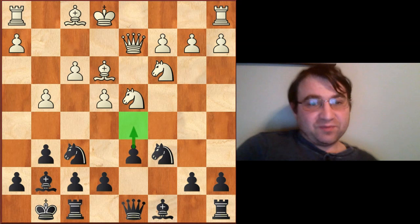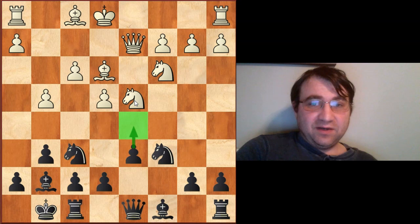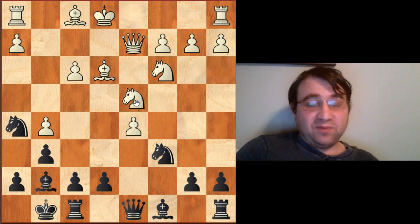The whole point of the move pawn to g4 is to prevent the equalizing maneuver pawn to d5. If black plays d5 right here, his position is going to be completely unsound after g5, Nh5, exd5, simply winning a pawn, and black has no compensation.